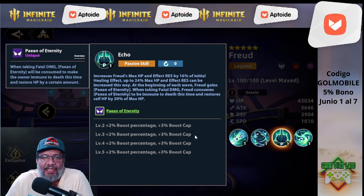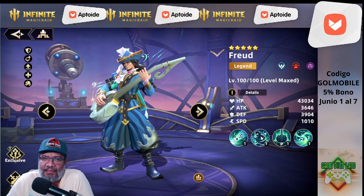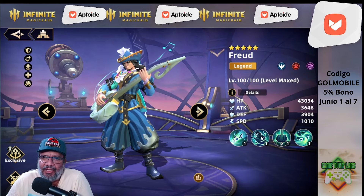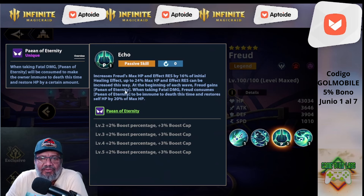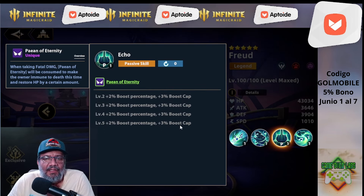Con la pasiva incrementa la salud máxima y el healing effect resiste un 10% del healing effect inicial. Esto huele a set First Aid. En un principio había pensado en el set de Feather que es HP con velocidad, pero la verdad es que First Aid tiene healing effect y velocidad. Habría que hacer una mezcla, tal vez dos piezas de esas y dos piezas de HP con velocidad. La pasiva también dice que al comienzo de cada ola gana Point of Eternity, que cuando recibe daño fatal será consumido para que sea inmune a la muerte y recupere hasta el 20% de vida.